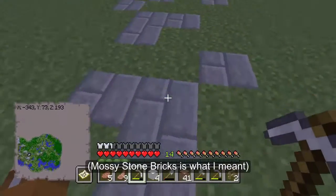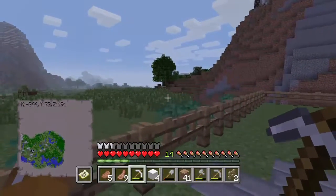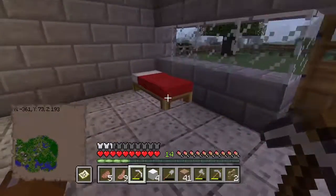Now if I had a choice, I would definitely find some mossy cobblestone blocks to fill in the rest of this, but since we're not to that point yet, we kind of don't have a choice. But before we begin today's activities, I would like to tell you a sad, sad story.